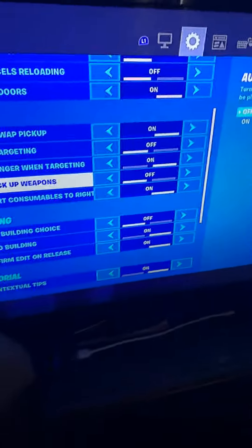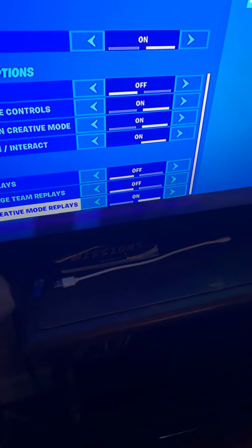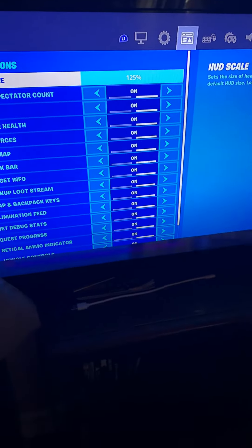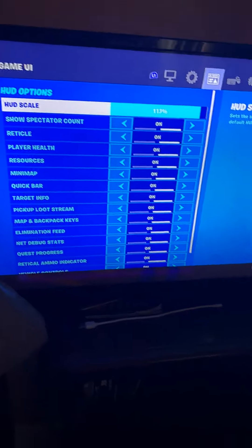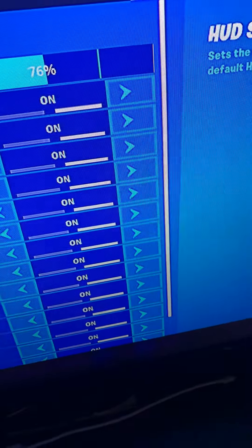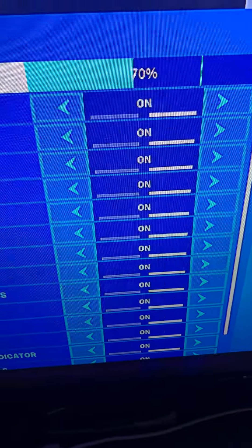You can go ahead and copy the settings there. Now we're going to game UI — everything is on, HUD scale is 125. If you can use a custom crosshair, like I showed in one of my other videos, I recommend using that one.